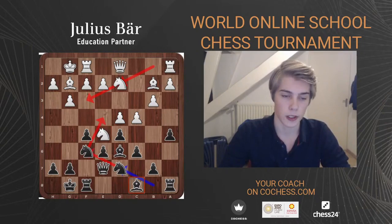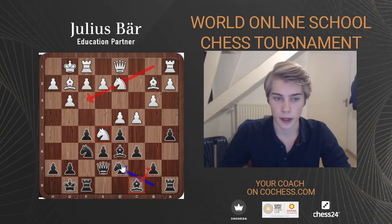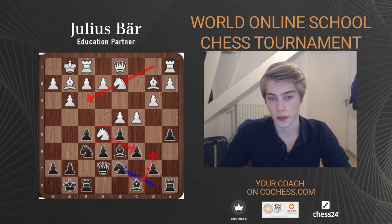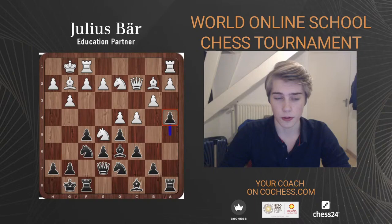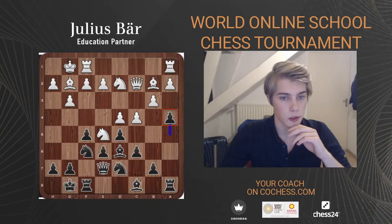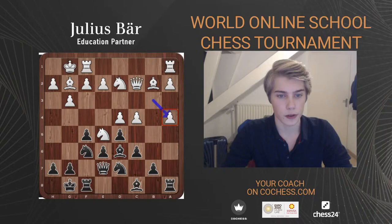Black is doing the same strategy — putting the knight on e4, the other to f6, and then developing this bishop, maybe to d7, e8, or eventually to b7. However, with the knight on e5 always putting pressure on the pawn on c6, we need to keep c6 protected. White plays Qc2, then a4 — gaining more space, pushing the outside pawn further. In general, you want to push your outside pawns as far up the board as possible.